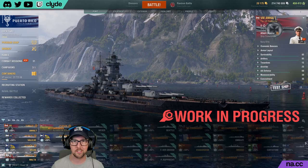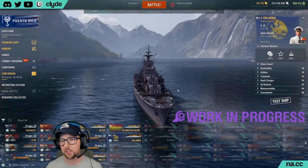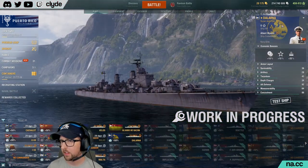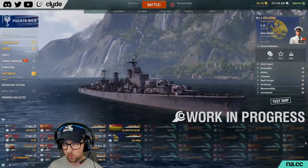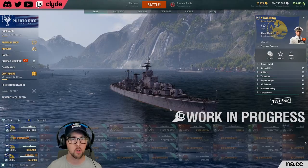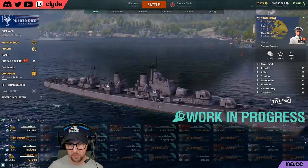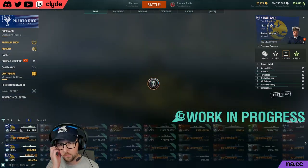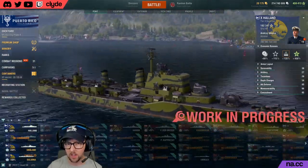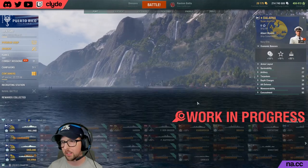We'll start with Dalarna. Dalarna is the super destroyer that's going to be at the top of the Holland line in the Pan Euro destroyer tree. Dalarna is a work in progress; the Holland is not. Dalarna has one, two, three turrets across the top — Holland just has one turret up front, a second AA gun, and a single turret at the back. We get six guns with Dalarna.